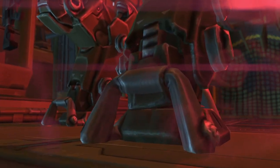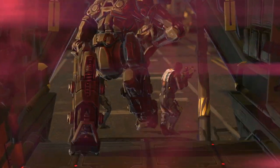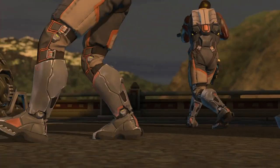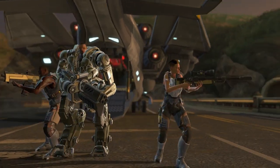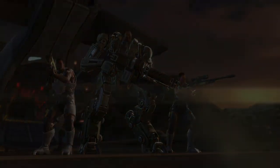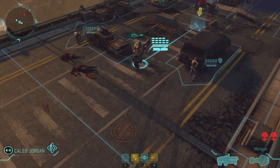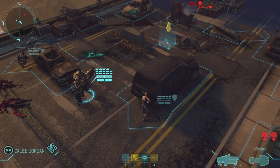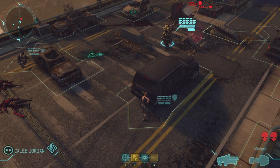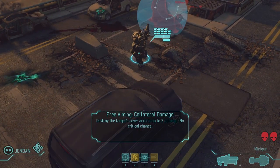This is the Mechtrooper, as well as a pair of soldiers who have been genetically modified in XCOM's new genetics lab. He is a new soldier class who gets to wear the mechanized exoskeletal cybersuit, or mech. And his main weapon is a minigun. These aliens are in cover, but our Mechtrooper can deal with that. He has an ability called Collateral Damage, and this lets him destroy cover at a very high ammo cost.